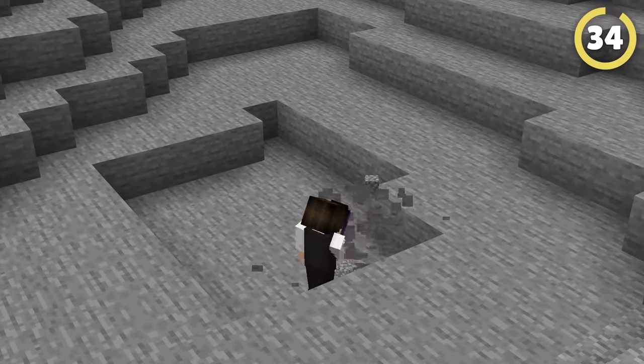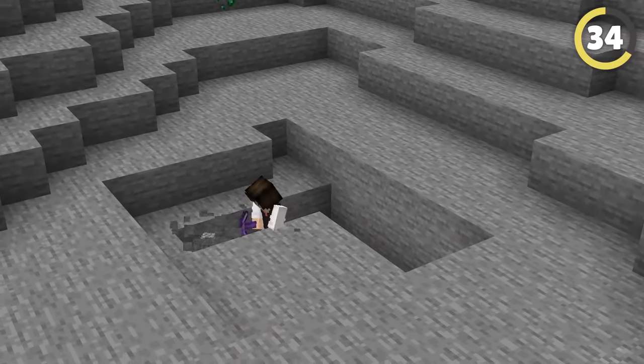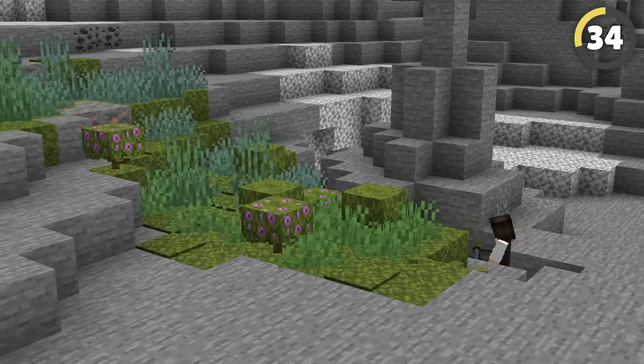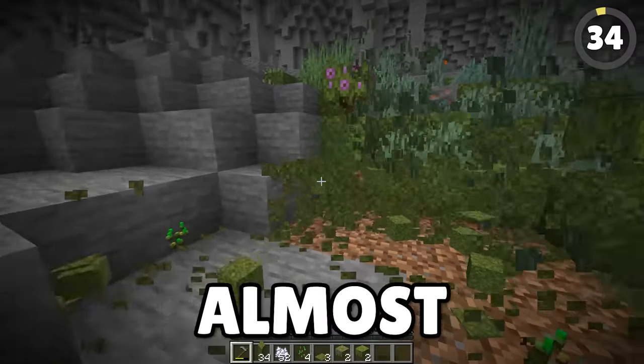This speedy hack lets you mine out a large area of stone incredibly quickly so you can focus on making your underground base. All you have to do is put down some moss, use bone meal, and the moss replaces all the stone around it while leaving the precious metals like diamonds and iron. If you dig it out with a stone hoe, it goes almost immediately.